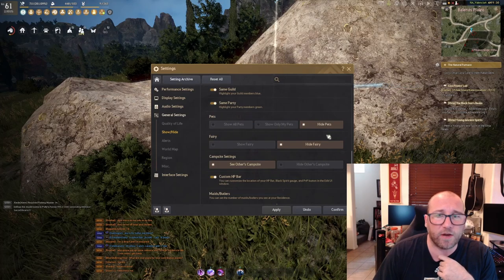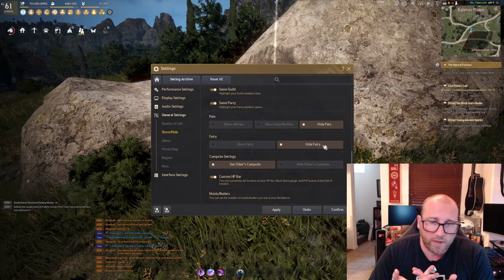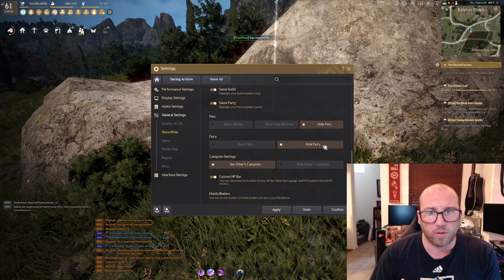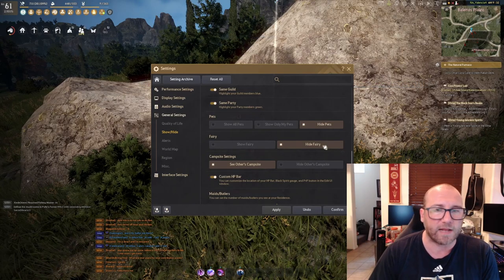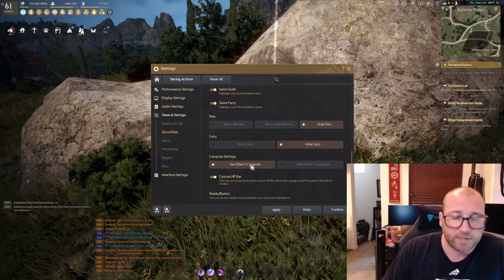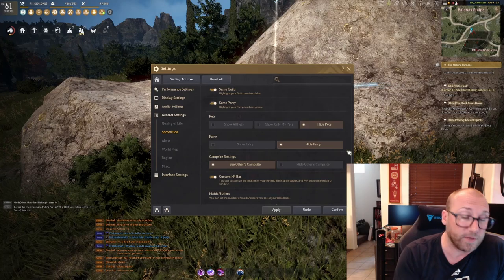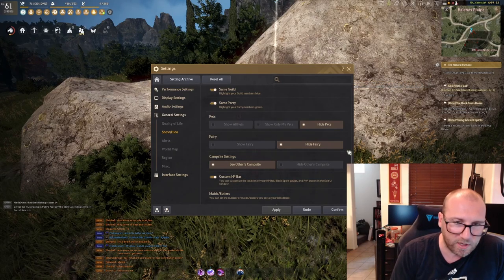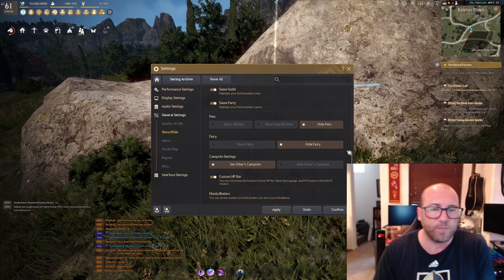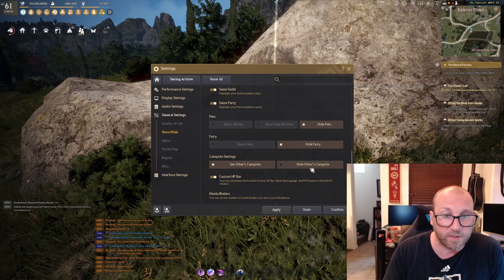Under pets and fairy, I hide both — you do see an uptick in FPS when hiding both. While your pets are kind of cool, being able to see them offers no actual in-game benefit: they will loot everything and affect all your skills exactly the same whether hidden or not. Same goes for the fairy. I do recommend keeping campsite settings on to see other campsites — it helps when you arrive somewhere you want to camp, you can spot a tent and a mount nearby, meaning somebody else is probably camping it. You can fight each other on the open servers, and it causes controversy when you start camping somebody else's rotation.